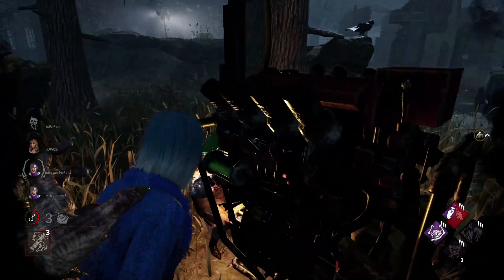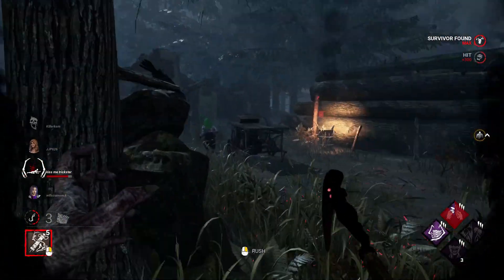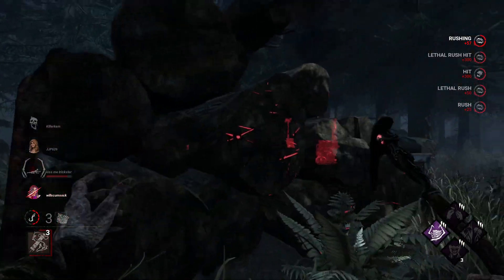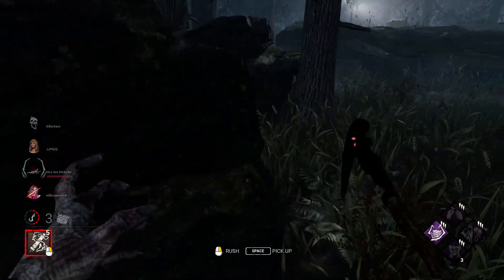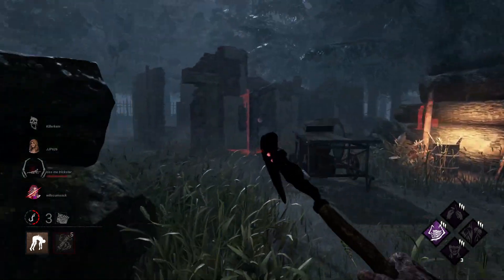My assumption seems to be right. I got the Devour Hope hit off, and since I know she's probably going to make it to the window if I don't leave a lethal rush, instead of trying to go for the insta-down, I just decide to go for a health state for the free hit. They're probably looking for Devour Hope now. They haven't found Ruin either, so they have a 50% chance of finding it.